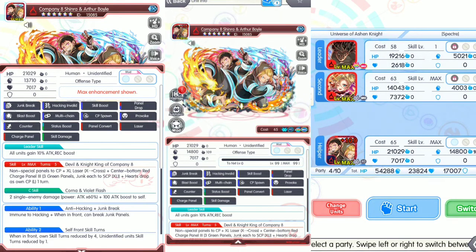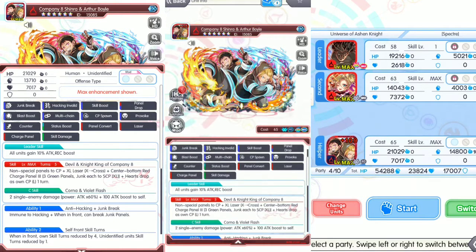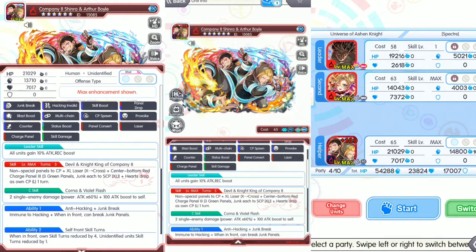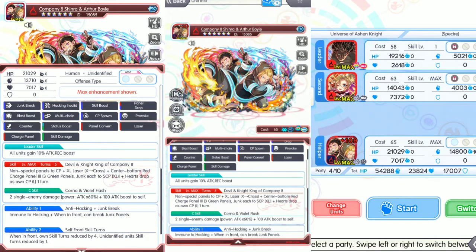This unit is a guaranteed unit on Step 5, costs 65. Human Unidentified, Offense Type. Leader skill: all units gain 10% attack and recovery boost. Turn skill is Devil and Knight King of Company Eight — non-special panels to CP, XL Laser X to Cross plus center bottom red charge panels three, three to charge up. This bomb gains three green panels, junk each to SCP XL. Heart drops as own CP Large, one turn.